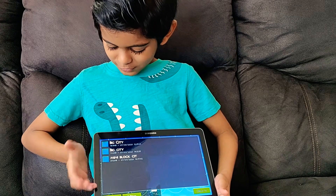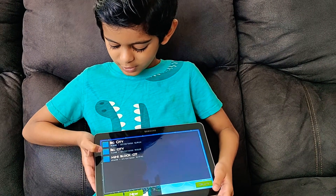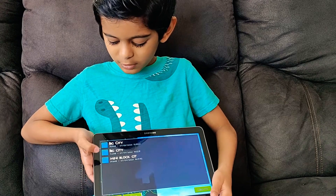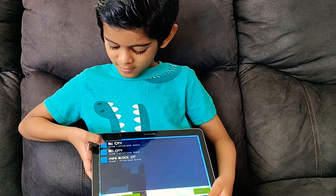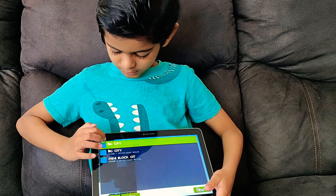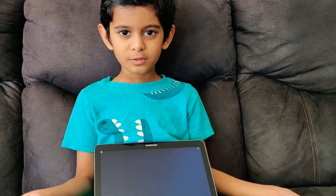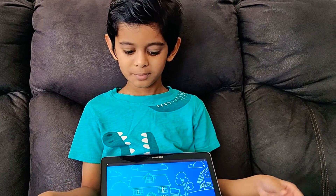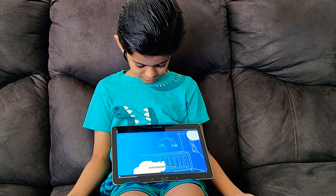So let's review my world. First I have a Mini Block City, then a Big City First Version, and then a Big City Second Version. Let's go into this one — you have to double click onto the world, or you could just click the play button. And it's another ad.